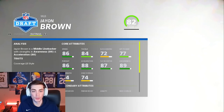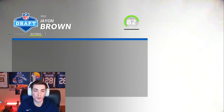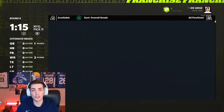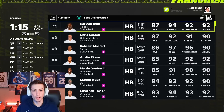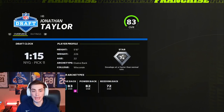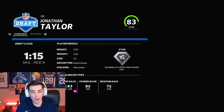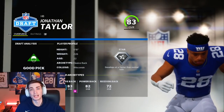I'm going with Jayon Brown here — he's 26 years old, middle linebacker with good speed and good coverage. Jayon Brown fits the bill. Clyde Edwards-Helaire just went off the board, which means if we want a running back like Jonathan Taylor, now is the time to act. I want a 22-year-old running back with unbelievable potential. Jonathan Taylor, welcome to the Giants.